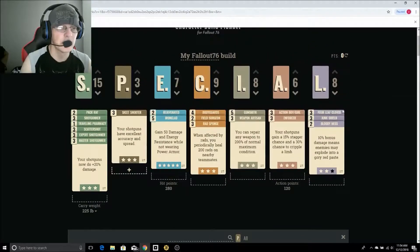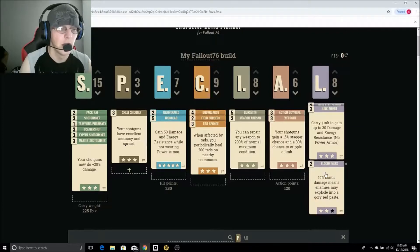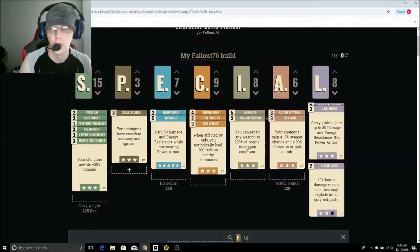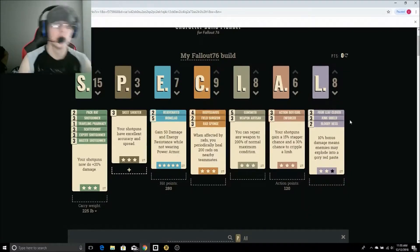Under Luck, for the last 8 points of our build, we have Four Leaf Clover so that when we're in VATS we have an excellent chance to fill the critical meter just by hitting the target. Junk Shield — because our guy has Pack Rat and we want to be carrying junk at all times — gives another 30 damage and energy resistance with no Power Armor. And then Bloody Mess rank 2, which gives us a 10% damage increase across the board. Junk Shield's 30 couples with Bodyguard's 36 to give us 66 energy and damage resistance, and then Ironclad adds another 50, putting us at 116 energy and damage resistance when not in Power Armor. That makes this guy pretty tanky once you hit that level 50 area.